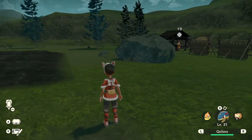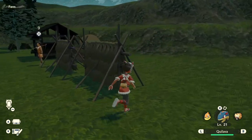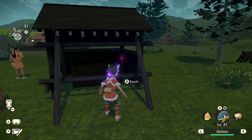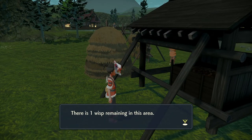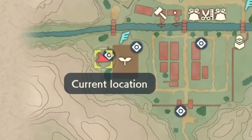The next one is back at the Farm. Let's use that fast travel system to get there quickly. You want to make your way around the back of this haystack and right here you got yourself a wisp. There's one more remaining in this area, and here it is on the map so you guys could check it out.